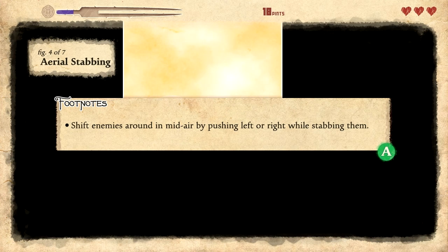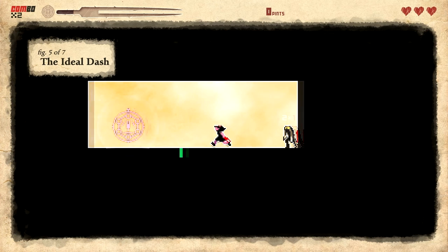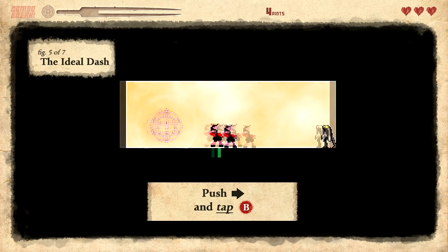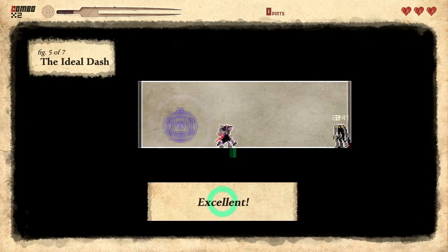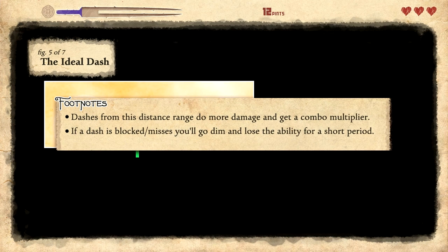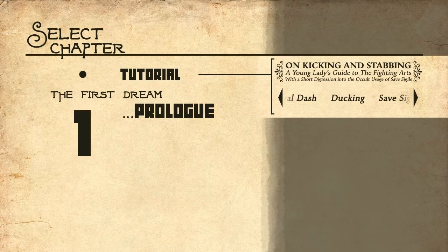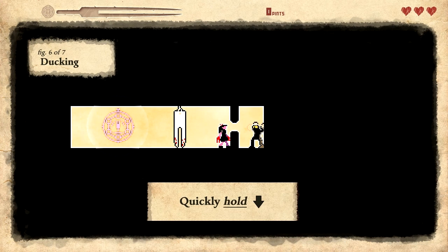New technique — it's like a dash. That was pretty easy. More damage, get combo multiplier. If a dash is blocked or missed you'll go dim and lose the ability for a short period. So if I miss it I can't use it again. Ducking — hold down, quickly hold down.